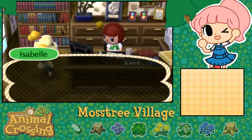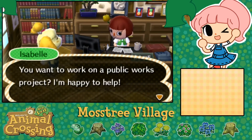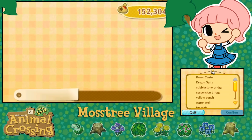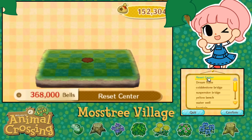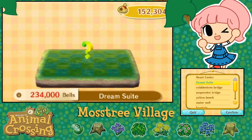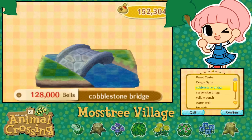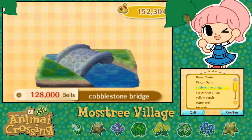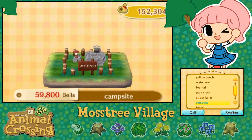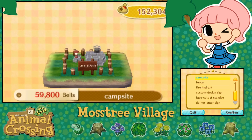So what are we going to build next, Isabel? 'Hi Mayor Siri - is there something I can help you with?' We're gonna look over the public works projects. Current requests include the reset center, the dream suite which is a bit outside my funding for now but would let me dream of other towns, the cobblestone bridge which I really wish I'd gotten, a yellow bench, a water well, a fountain, a park clock, street lamp, and the campsite. I think we're actually going to go ahead and build the campsite next.